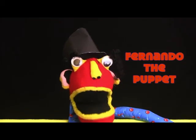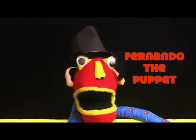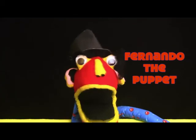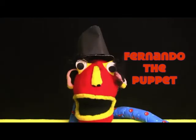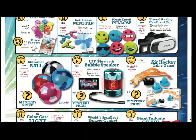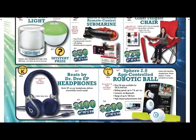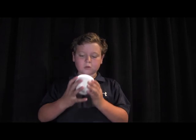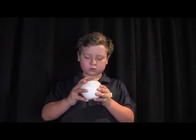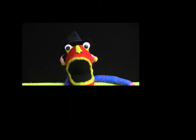Remember boys and girls: do not talk to strangers or go door to door without an adult. Have your parents share the brochure with family, friends, and coworkers, and sell, sell, sell so you can earn, earn, earn! This is Fernando the Puppet saying let's go have some fun — Epic Universe! Remember: be safe, don't sell to strangers, get your folks to help you out, and go earn some prizes. Fernando will be so proud of you!